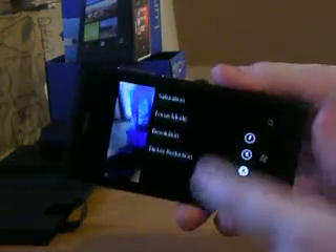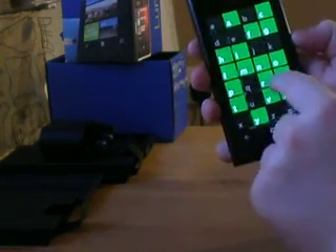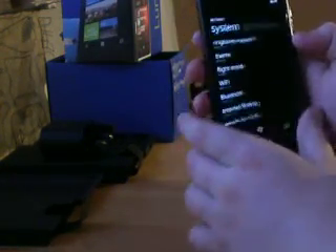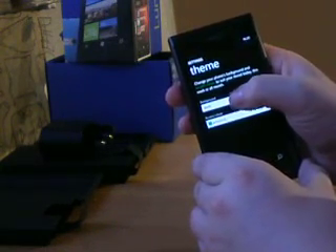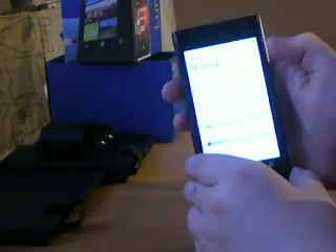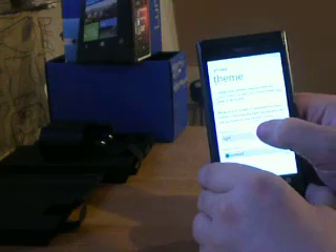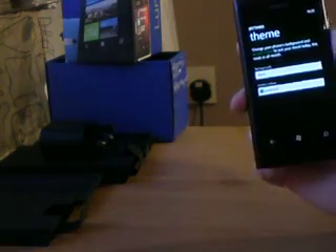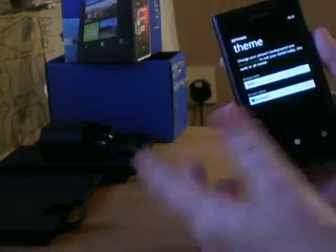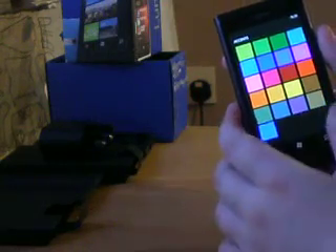You can pull up all your camera settings right here. Also, if you go into settings and go into theme, you can choose between dark background, which I have on now, or light background, which is basically pure white. It does waste a lot of battery using the light background because you're using more of the battery to power that part of your phone.